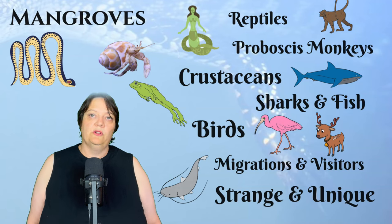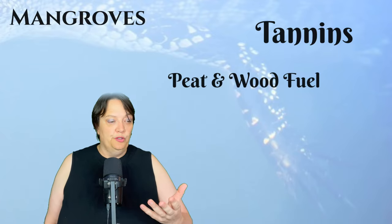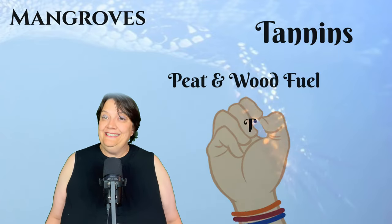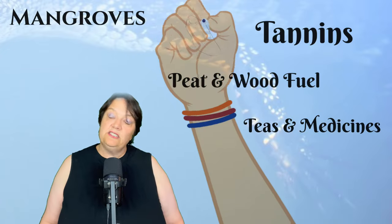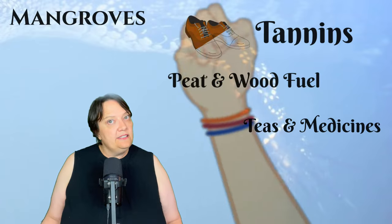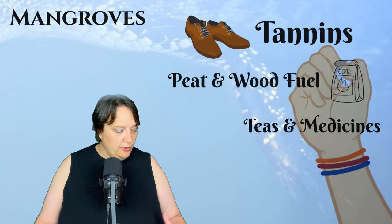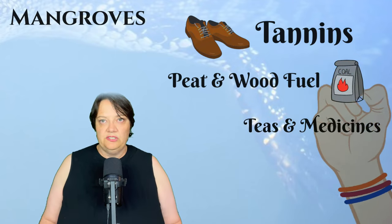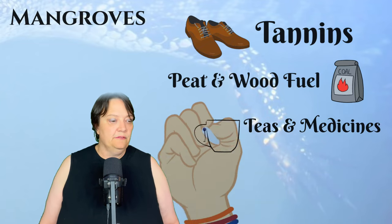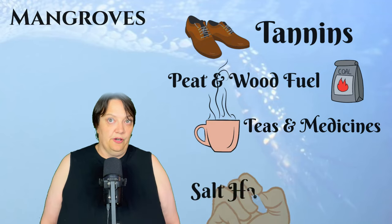What do people get out of mangrove swamps? Well, they get tannins for making leather; mangroves become peat which makes fuel for fire; and of course you can use the wood as well. Mangroves can be made into teas and medicines — especially in a fantasy world where you can really lean into that medicinal and salt filtration effect. They can also be used as a tobacco substitution, so if you want to play with addictive substances, the mangrove could be slightly addictive. And of course you can harvest salt from the mangroves.